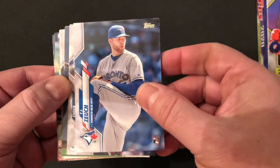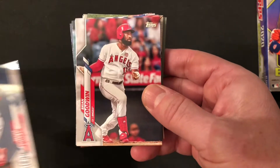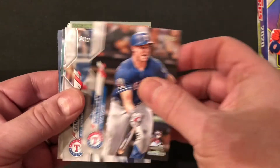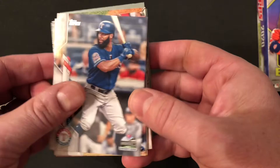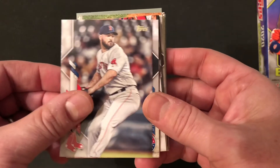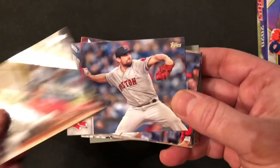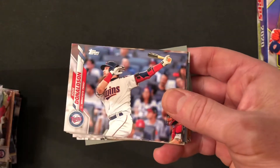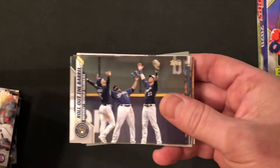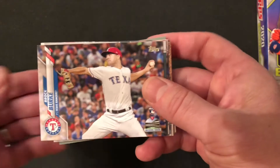T.J. Zook rookie card. Ender Inciarte. Dexter Fowler. Brian Goodwin. Scott Heineman rookie card. Danny Santana. There's a nice Mookie Betts in his Dodger uniform. Brandon Workman. Joey Gallo. Eddie Rosario. Nathan Eovaldi. Josh Donaldson. There's a Philly special with Bryce Harper. Roll Out the Barrel — Brewers card. Brock Burke rookie card.